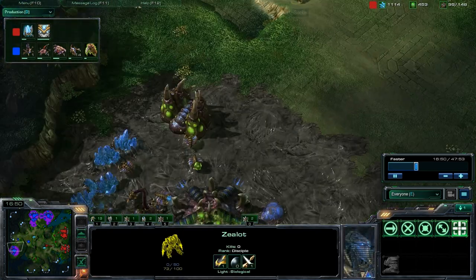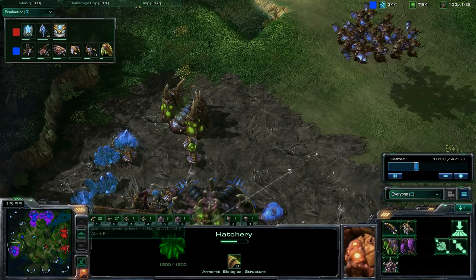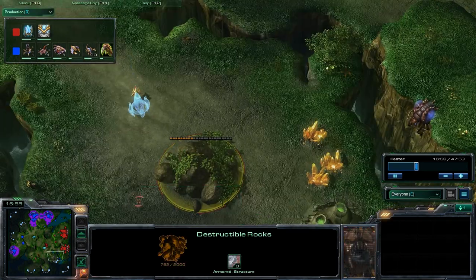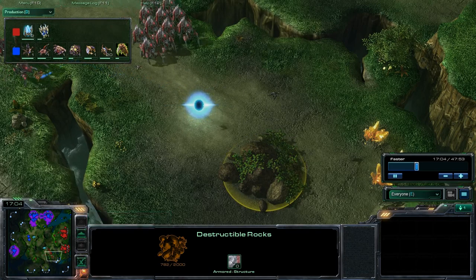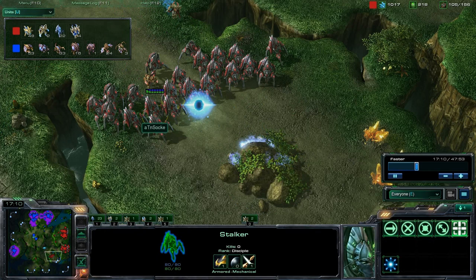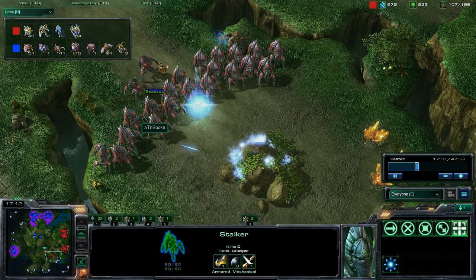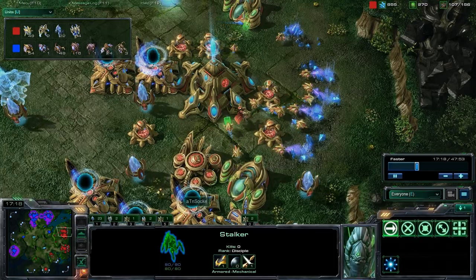Coming in with a number of zealots, going to at least get view of this hatchery, and he's going to know that he is now one base behind. He's going to have to try to take this gold, perhaps, as he does have the destructible rocks about halfway done right now, going to continue working on those with these stalkers. Look at the stalker number — now have 24 mutalisks and 22 stalkers, along with 4 high templar. They are scattered a little bit.